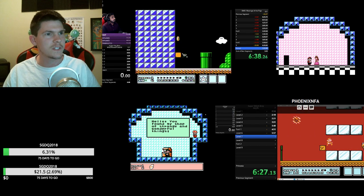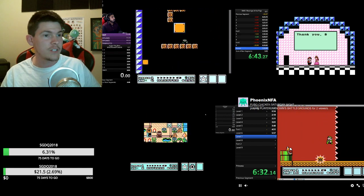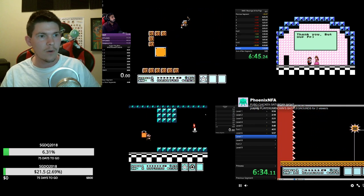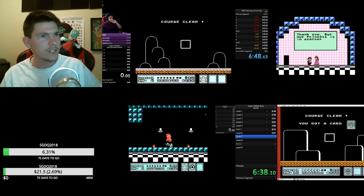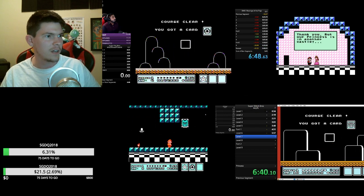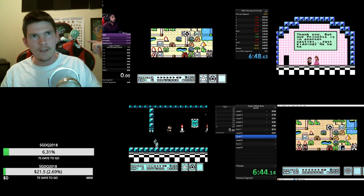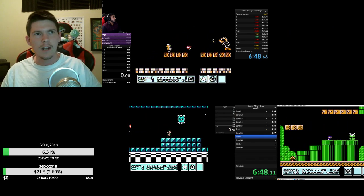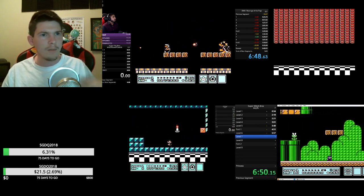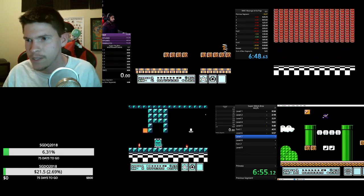Bear will finish first and save the princess, which means he wins round one. We're going to be doing a best of three, so sit tight. If you look at the rankings — first, second, third, fourth — we're going to add up the three scores at the end and come up with an overall number, with lowest score wins.